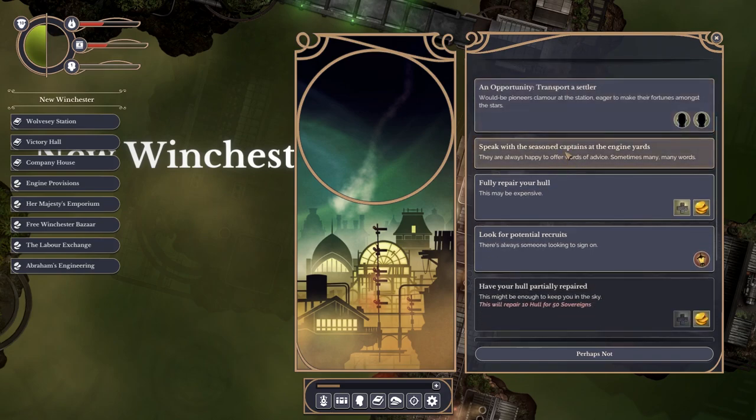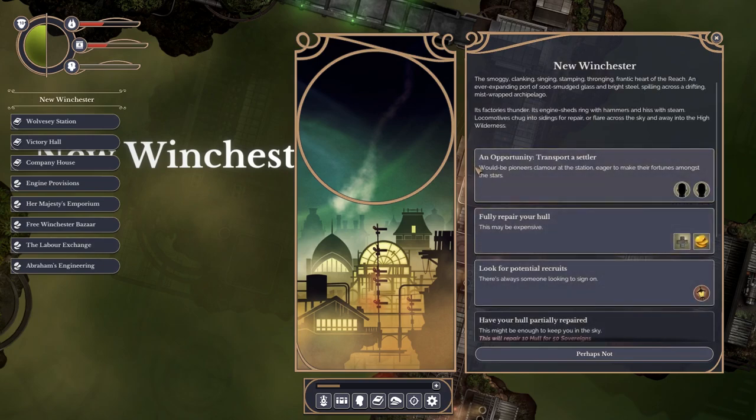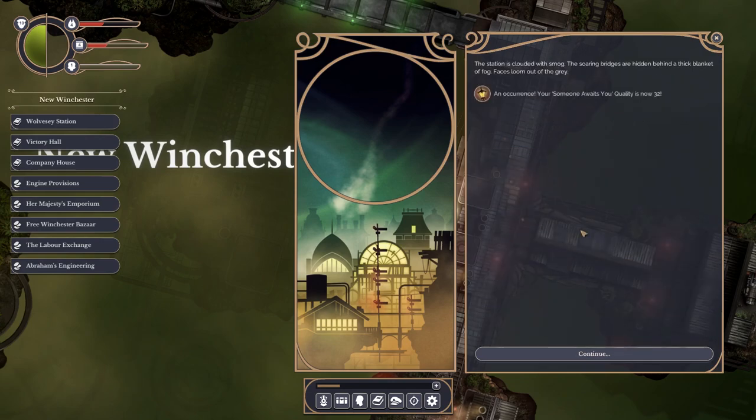Speak with the seasoned captains. A grizzled captain who lost her left hand to frostbite shares her wisdom. The skies are dangerous. News of distant ports is valuable - collect port reports from the places you visit and deliver them to the Victory Hall or Company House. So it's essentially exactly the same as the Admiral in the original game.